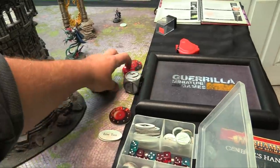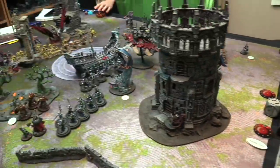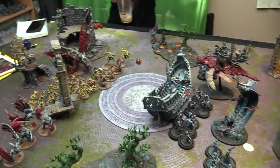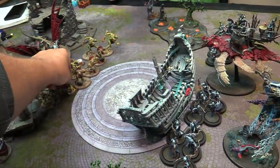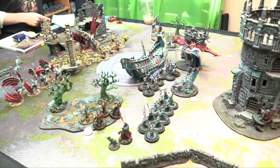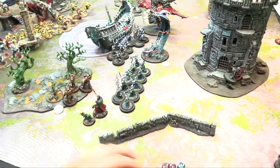Round 2 begins. The tide switches to Ebb Tide. All four corner objectives now move to their new mid-table positions. Nick wins priority and goes first. He picks his battle tactic: kill a unit — targeting my Namarti Reavers.